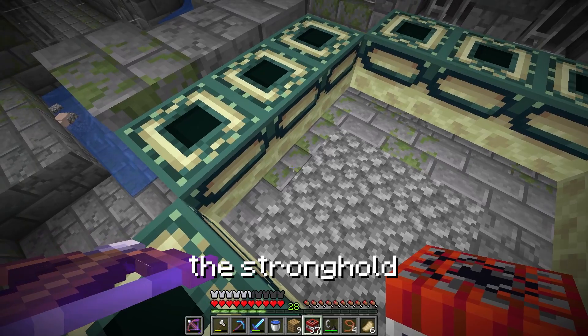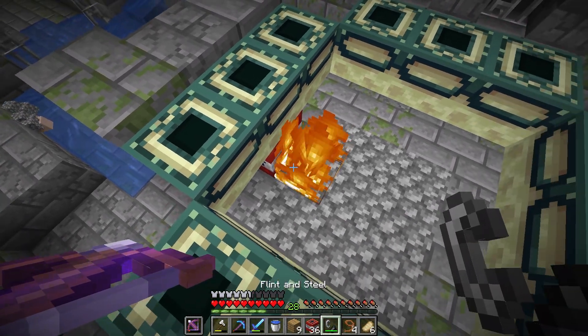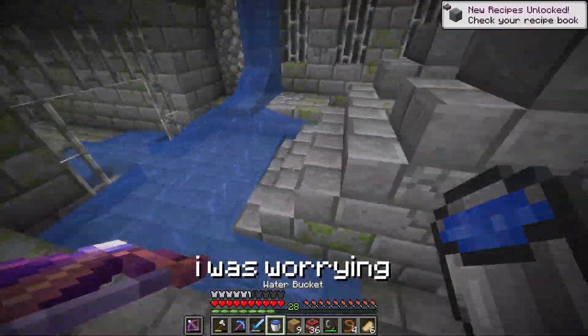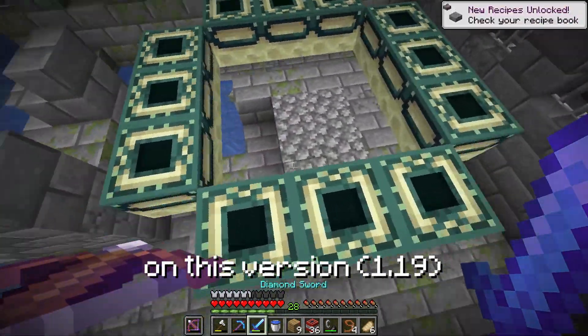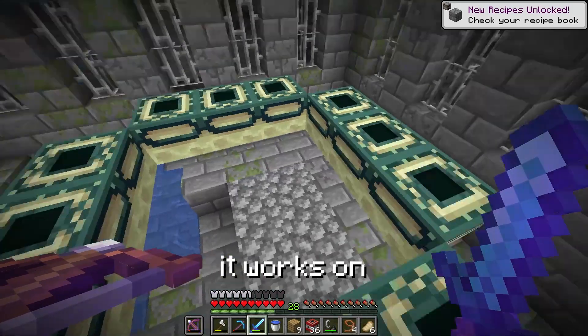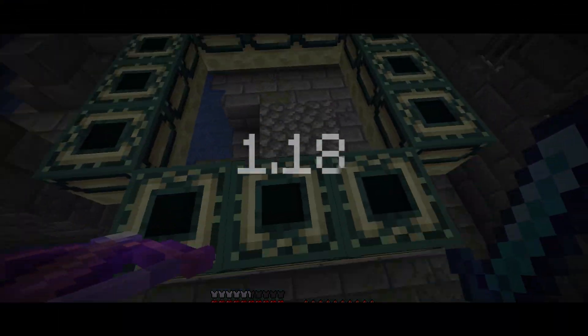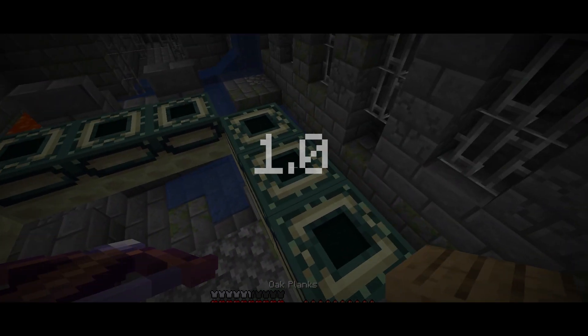And boom. Okay, so now I'm at the stronghold. All I need to do is light this TNT. Okay, so this is what I was worrying - it doesn't work on this version. But I've got no idea which version it works on, so we're gonna have to do a bit of testing. I'm going to switch through every version of Minecraft to find the version where this glitch works.